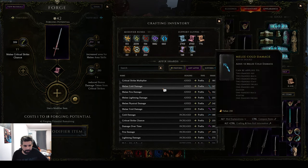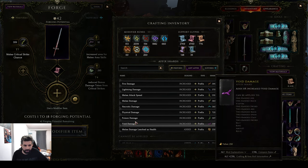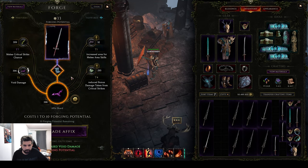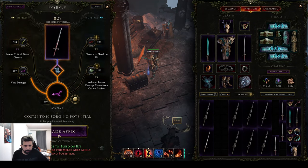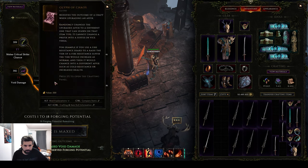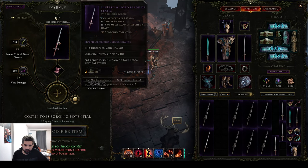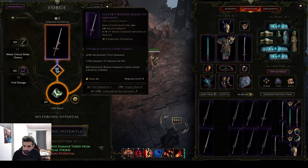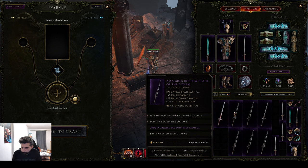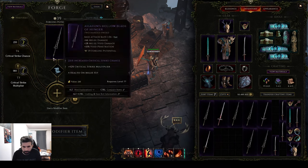Do we go like void damage — maybe for a void knight? Probably, right. Is bleed probably not good enough? Sure. What do we want on the suffix? Something different. Stun, not really. One more tier here first — there you go. That's a weird thing with mid-tier minion spell damage, but I don't need that, so I'm not gonna bother with that one.